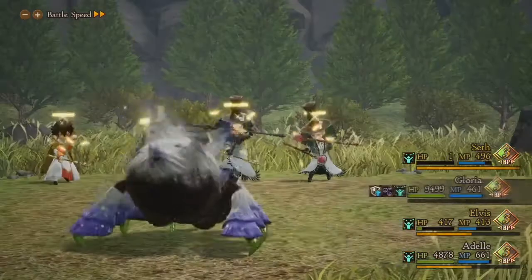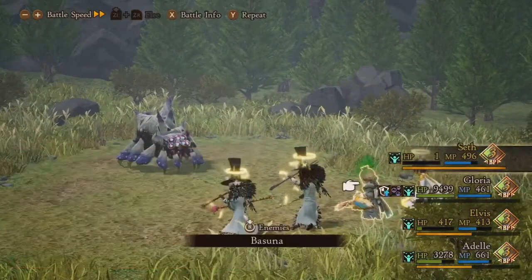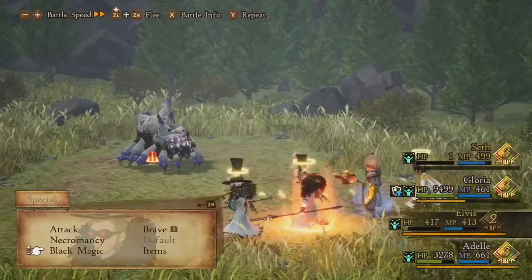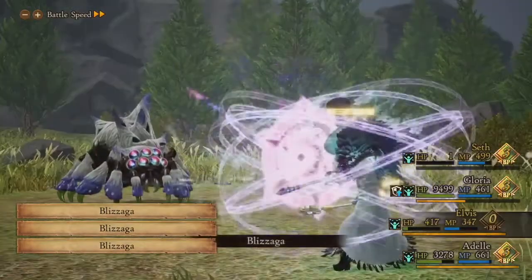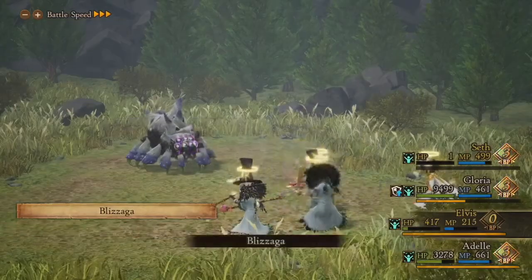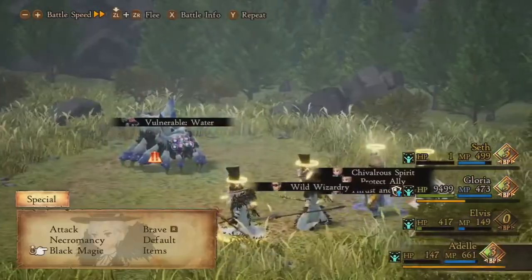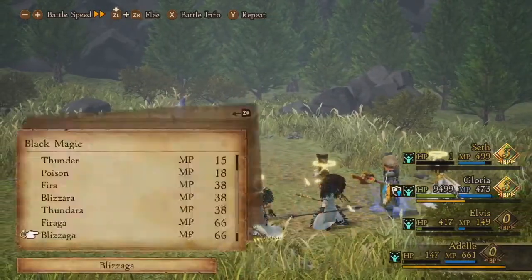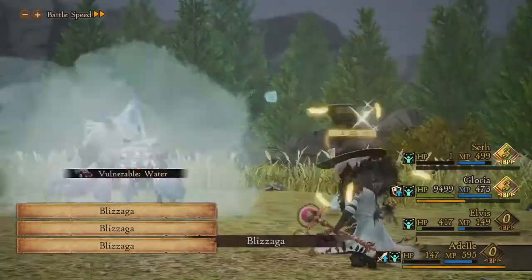Right here I'm using the Bulwark ability, which increases Gloria's physical defense. You can see she's been using the Protect Ally ability, which is a passive: if any of her teammates are at low HP, she will automatically protect them. This is super useful, because you don't really have to worry about HP on your squishier teammates — you can let them do whatever they want, and when they're in that low-health threshold the Shield Master will just take care of them.